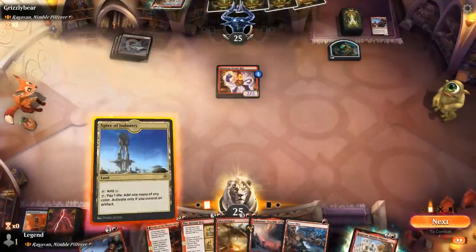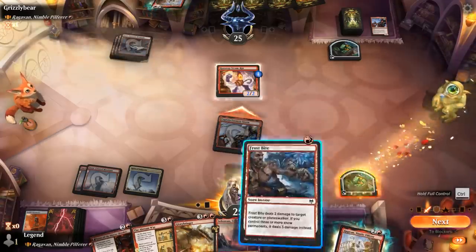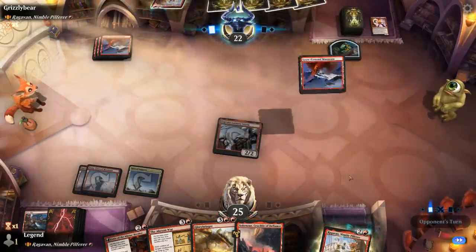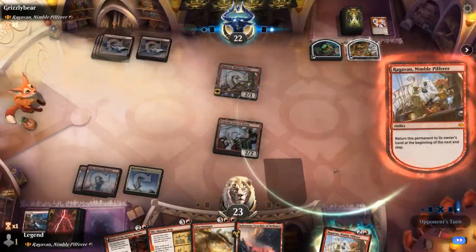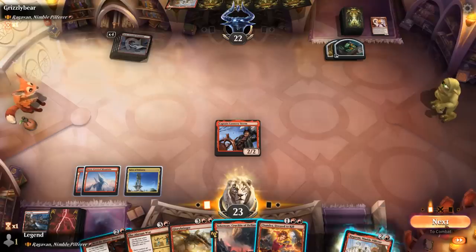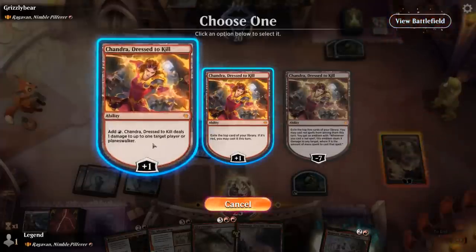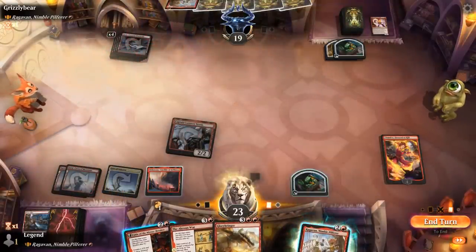So now we can play Captain Lannery, and then with the treasure before blockers we can take out Steamkin — assuming the opponent doesn't have a 1-mana instant. Opponent replays Raghavan with Dash, getting to hit us right away and exiling a land. Not too bad. So now I get to attack, play Chandra, and maybe play a Fable afterward. I could also replay Raghavan, but let's go with the Fable. Then dash Raghavan later. Abrade kills our Shaman. Raghavan is dashed once again, going face. We exile Itali — not going to cast that here. And a Warcrafting takes out Captain Lannery, finding a Strangle, which can still go after Chandra.